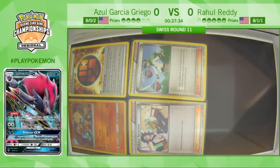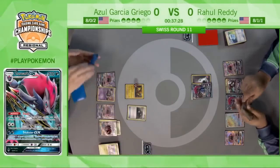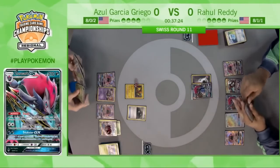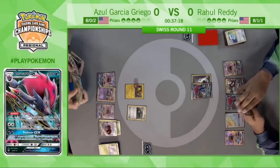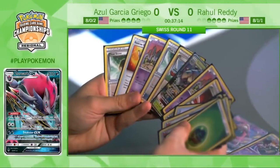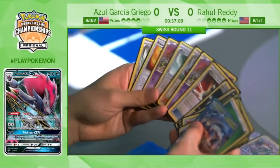Also the Max Potion and the Tapu Lele — what a turn from Rahul! He Max Potioned the Tapu Lele, used Enhanced Hammer on the opposing Tapu Lele's Double Colorless, took a knockout on the Wimpod, and left the Golisopod on the bench with 90 damage, forcing Azul into a dilemma: I can Acerola it, but then I won't have an attacker. Rahul started this game on a bad foot and has just pulled things back his way.